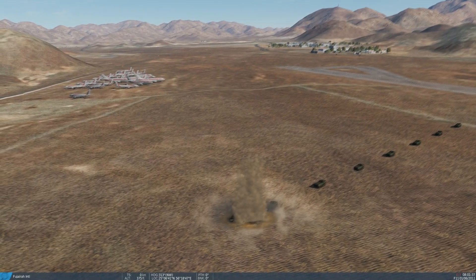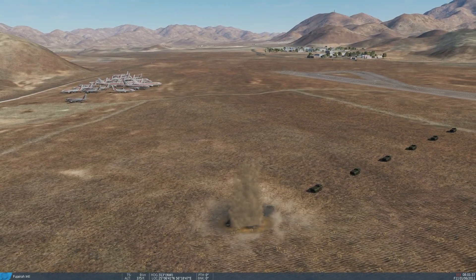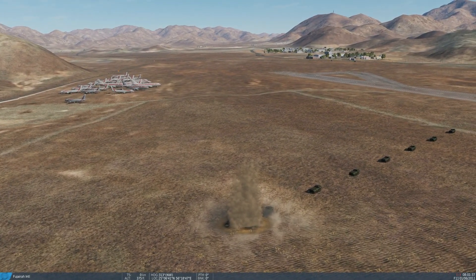So that is how to designate a target from the HUD, assuming we don't have a lightning pod and we want to deploy a weapon. I hope that was useful and see you later.